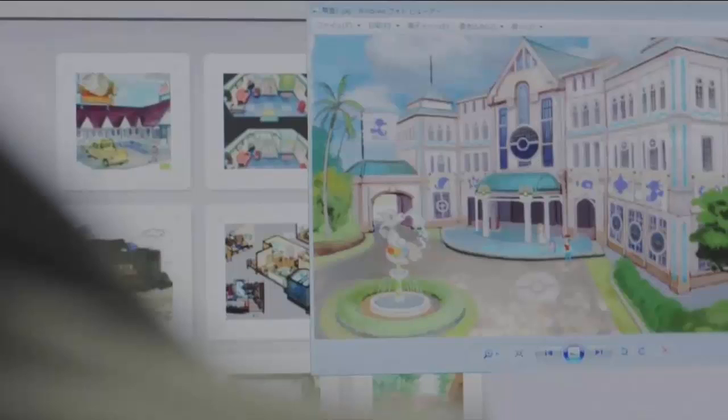Then we've got the awesome creator Junichi Masuda pointing at a poster or art. It looks to me like a coffee shop, so similar to X and Y, they'll probably bring back the coffee shop, which I think is a good idea. That'd be pretty good — you can order coffee and drink it.